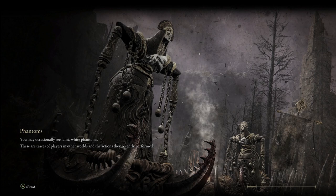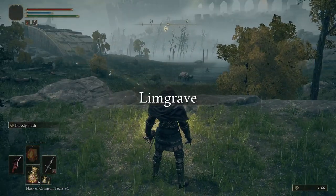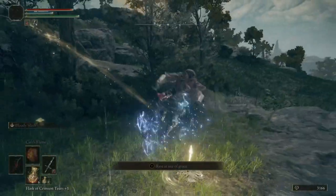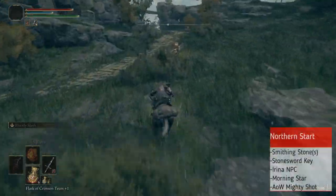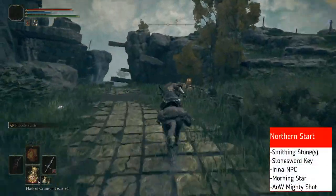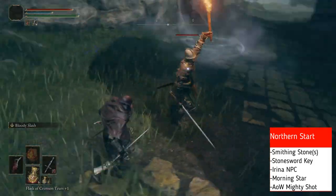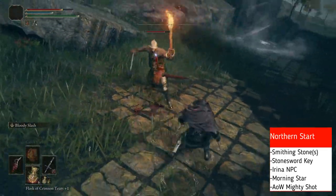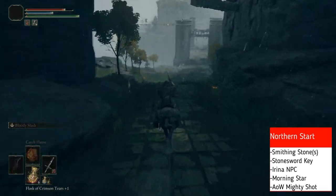For Northern Weeping Peninsula, we are starting at Agheel Lake South and heading down to the Bridge of Sacrifice, crossing the bridge and hitting our first grace in the Weeping Peninsula. We can head down this road past where the rune bear is — don't worry about that spirit spring jump. However, there is a glint stone shard up there if you haven't gotten it yet, go ahead and grab it.